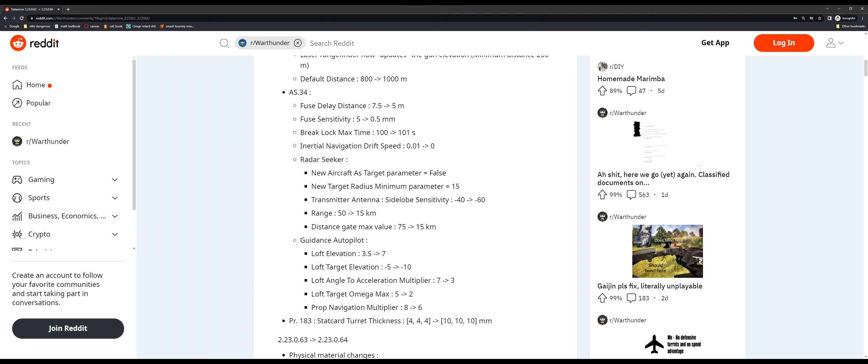Let's go down some of these changes in order. First, the fuse delay distance — that changes the distance at which the fuse will trigger, so how far the missile will go after it initially hits something. That's been changed to 5 meters. The fuse sensitivity has also been reduced, so it'll trigger on weaker armor. This effectively makes it so it will overpen less on smaller boats and actually still explode.